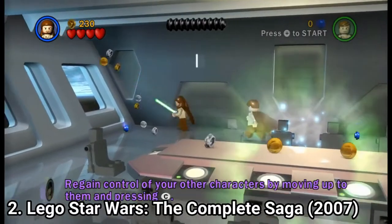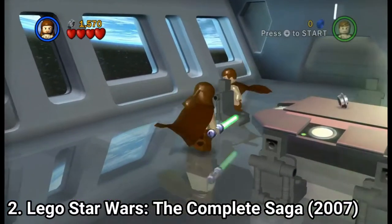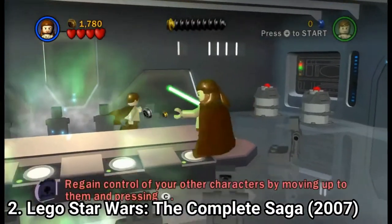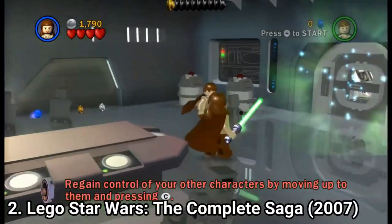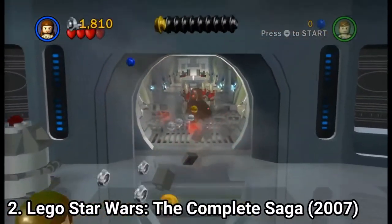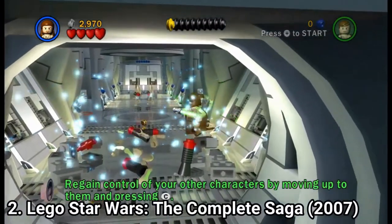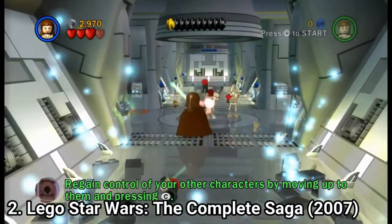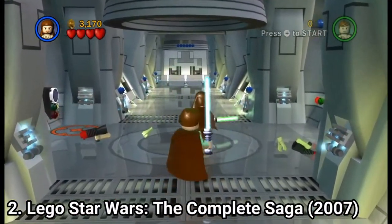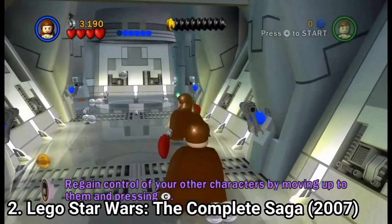Lego Star Wars: The Complete Saga is fantastic. It's easy to pick up, easy to play, and even if the target audience is kids, the game is great even for adults. The simple humor without dialogue is awesome, you get to play with around 120 characters, and each level is played in pairs. You can play the game alone and it'll still be fun, but when you play it with a friend in co-op you get up to 100 times the fun. I recommend you play the game — you'll see how awesome it is.